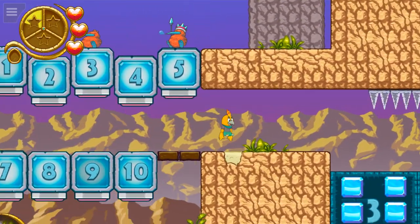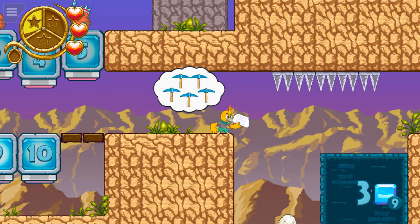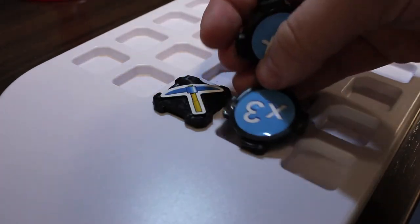I'm going to use my double jump to get up there. I've actually miscounted the number of pickaxes I need. After a few attempts in the first world, the game will show me what I should try to do and then I can mimic that on the play tray.